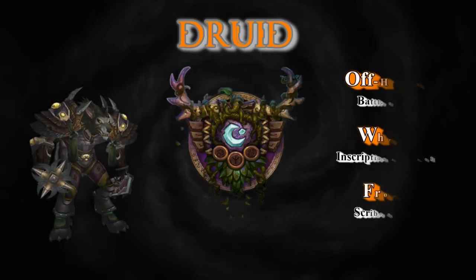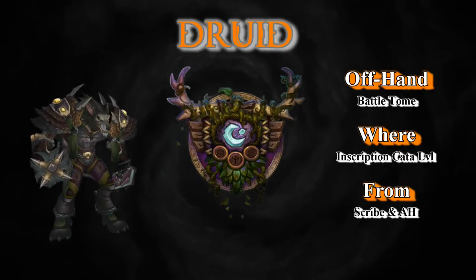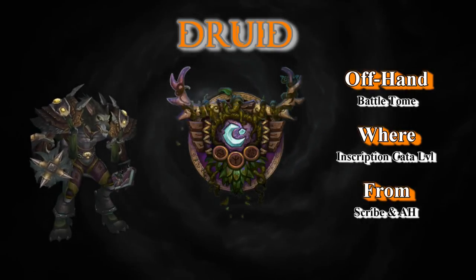As you can see, this looks incredible on a male worgen. The off-hand is the Battletomb, an Inscription item — Cat-A-Level scribe recipe or the local auction house. Really easy to pick up a purple book. I like purple — I think you guys know that though.